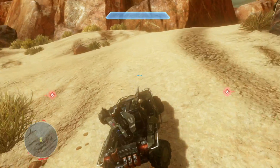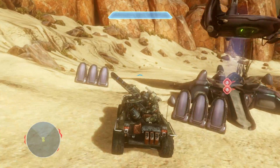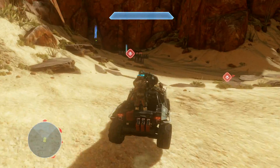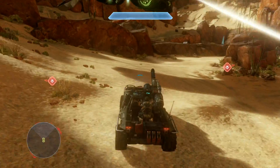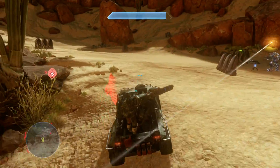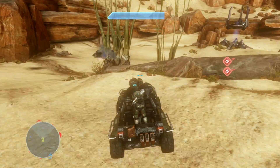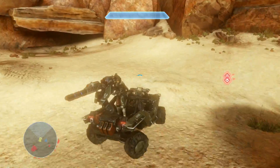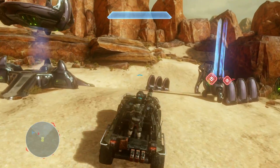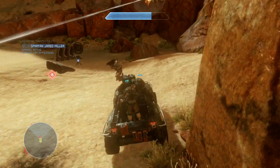Don't go charging into too many enemies because you'll get ripped apart pretty quickly. In co-op you can actually end up with all four of you in warthogs, and then it goes super, super quick — absolutely murder everything that gets dropped off on the phantoms from midway towards the end of this mission. Just keep strafing around. Some of the wraiths have gunners on them, others don't; if they don't, you can get really close in. Also, a lot of enemies have fuel rod guns — those are your second biggest threat.